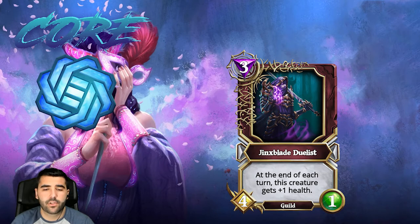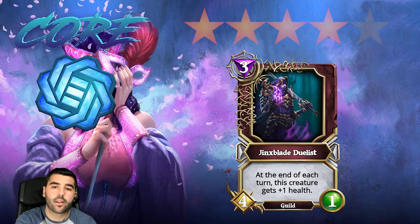Then we have Jinx Played Duelist, where at the end of each turn this creature gets plus one health. It doesn't have hidden — if it had hidden it would be absolutely bonkers. Essentially it's a four-two when you play it because at the end of your turn it gains one health, and by the time your next turn comes around it's already a four-three. Every full rotation it gains two health, so this card can get out of hand really fast — four star category. When you see this being played, you need to deal with it super fast.